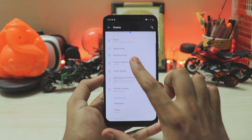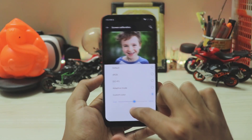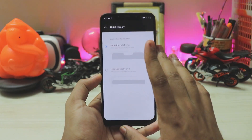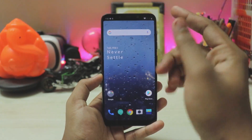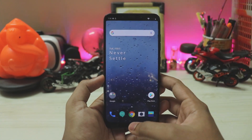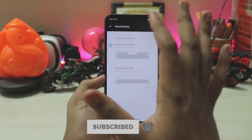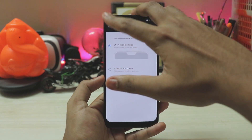Pretty much everything just works. Screen calibration is completely broken, but custom color does work if you want something easier on your eyes. The notch display is completely fixed — no extra millimeters above or below, it's just perfect. Thanks to all the devs and to my subscribers who helped in making this as stable as possible for others.